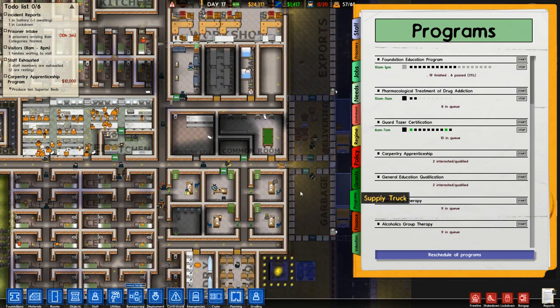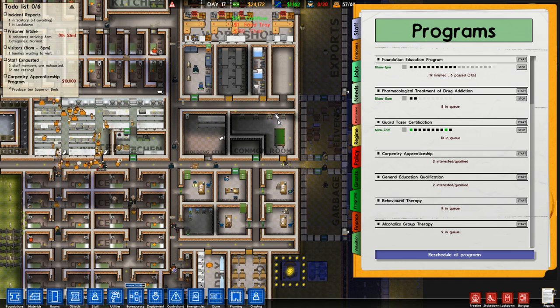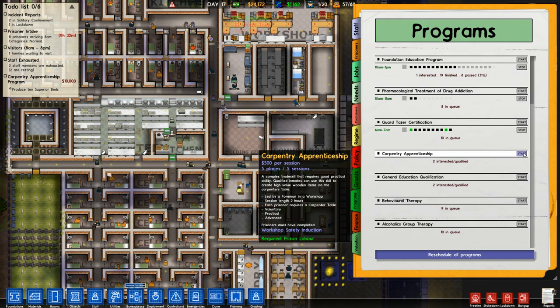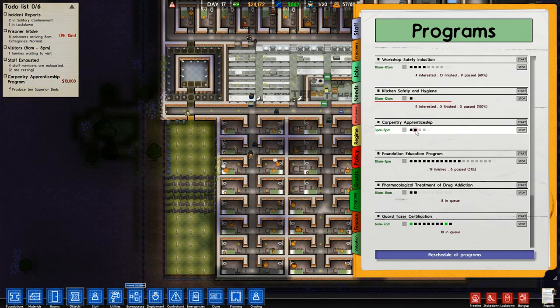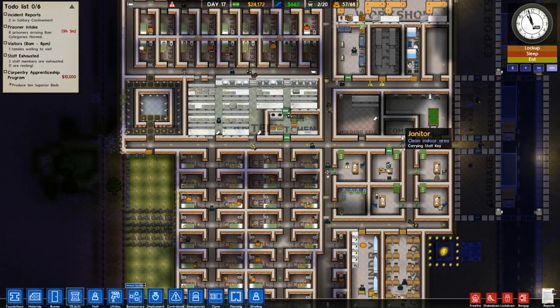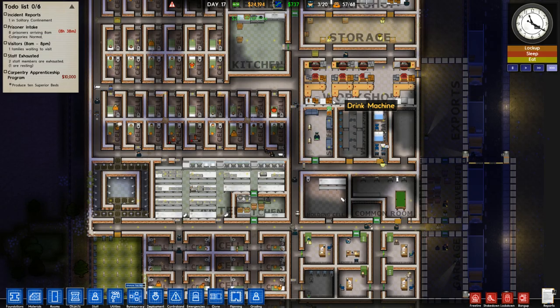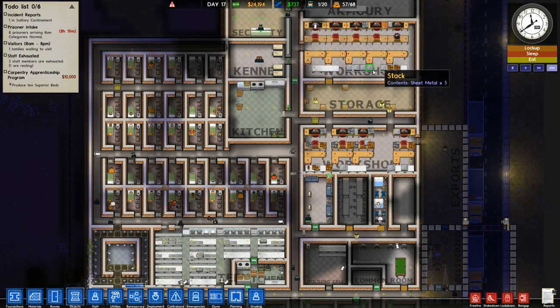Each prisoner requires a chair — it's gonna be extraordinarily crowded. Let's see if we can get six prisoners going at the same time. These will all take place during the work period. We should probably do carpentry apprenticeship as well — do we have space for it? 3 to 5 p.m. Oh so it's just gonna be for maximum security? We have two workshops I guess, but whatever.